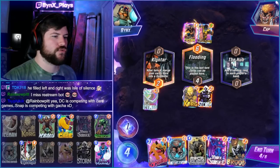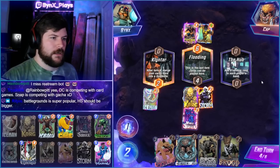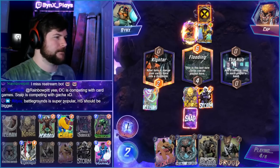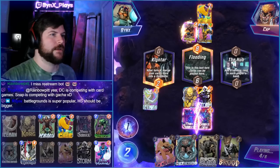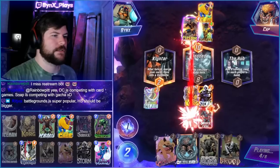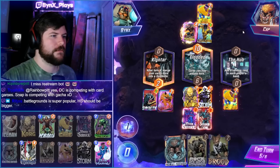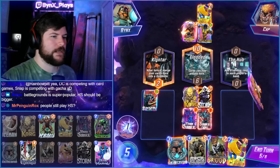All right. Well, we really need Luke Cage now. Outgrounds is super popular - Hearthstone should be bigger. What are you basing that metric off of? The fact that Crypt gets a lot of viewers. Boom, boom. Getting the Luke Cage is huge.